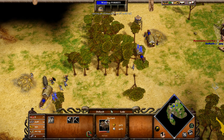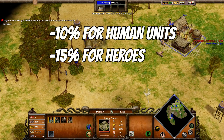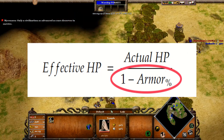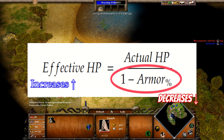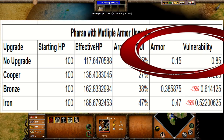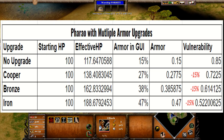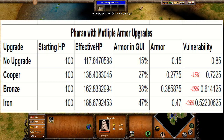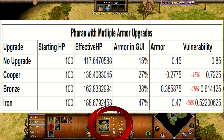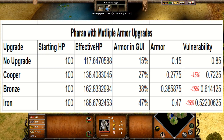Let's explain the numbers we saw on the Pharaoh at the beginning of this video. Armory upgrades give a 10% reduction in armor vulnerability for human soldiers and 15% for heroes, so in our case it's 15. Armor vulnerability is the denominator of the effective HP formula we saw earlier: 1 minus armor. Decreasing the vulnerability increases the effective HP. The Pharaoh starts with 15% armor, or 85% vulnerability. A 15% decrease brings this down to 72.25%, or 27.75% armor. The number displayed is 27 — the AOM GUI generally rounds down this number, so there is a rounding effect. Here is a table containing all the information about the Pharaoh, showing the effect of each upgrade.